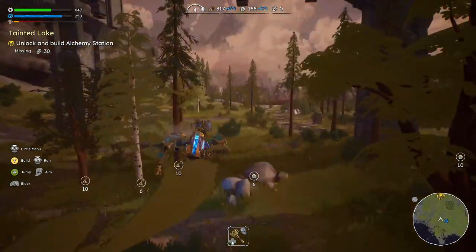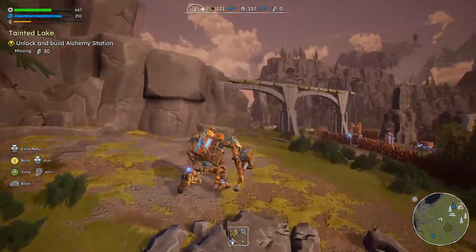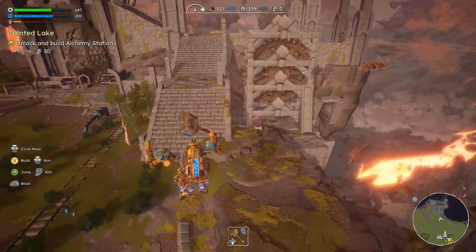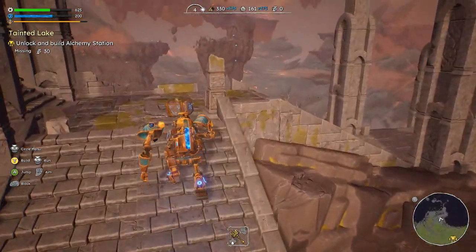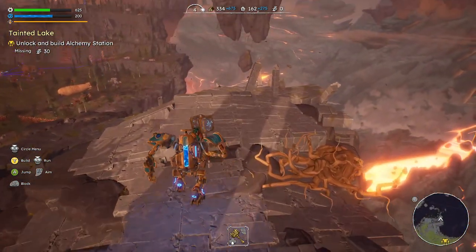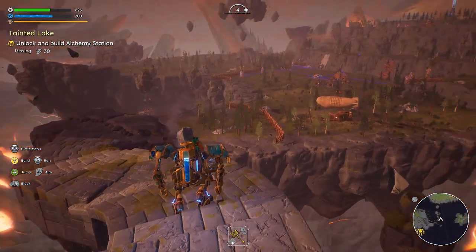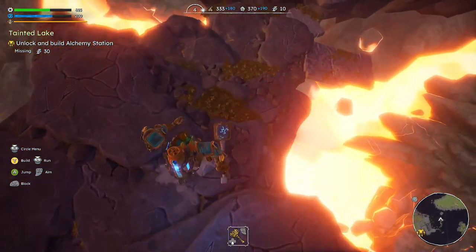All looking good through here — definitely making a lot better progress this time than we did the first time around. We know a little bit more about it. We'll go back down this way and see what we need to do to create the alchemy station — I know we gotta learn it, but I think we have enough of everything. We'll come back down here — this will be where the next attack comes from.